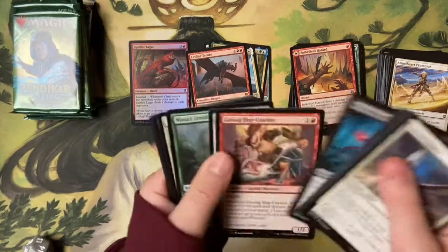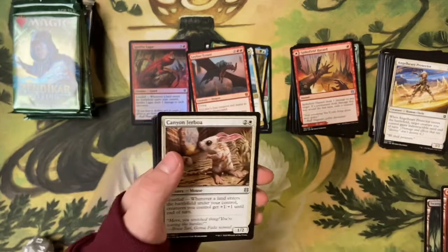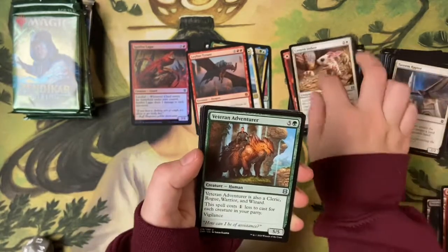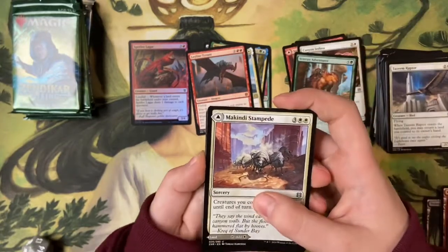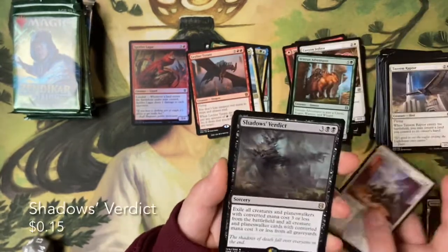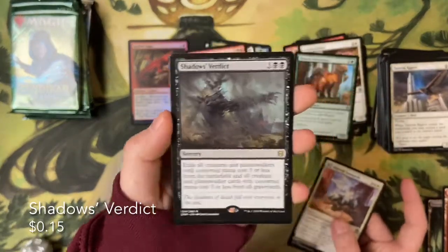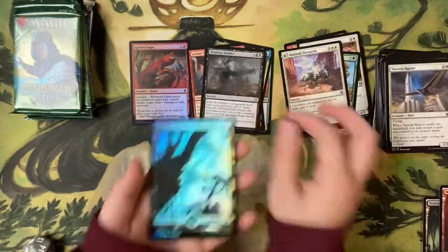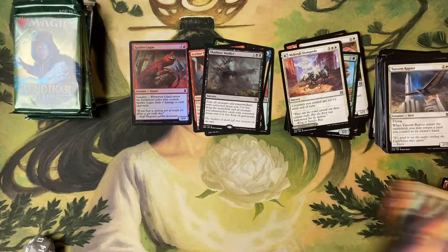Ten out of ten, would recommend. Pack six: Veteran Adventurer, McKindy Stampede, and Shadow's Verdict — though that one went off screen a bit.